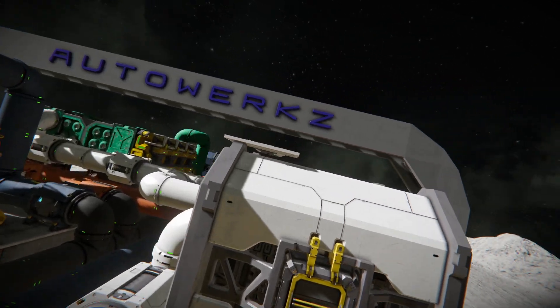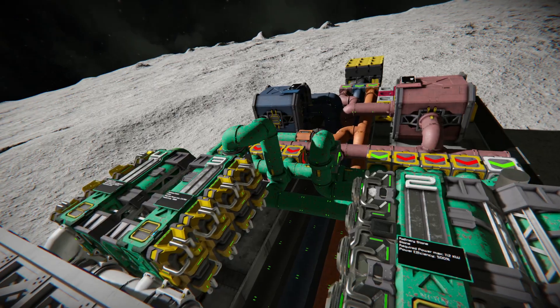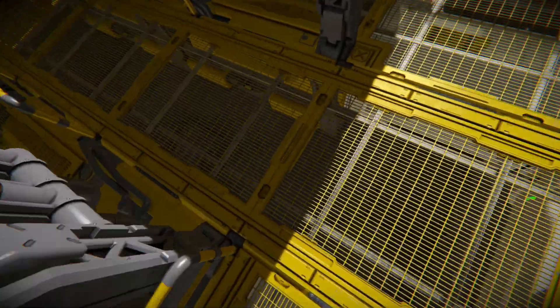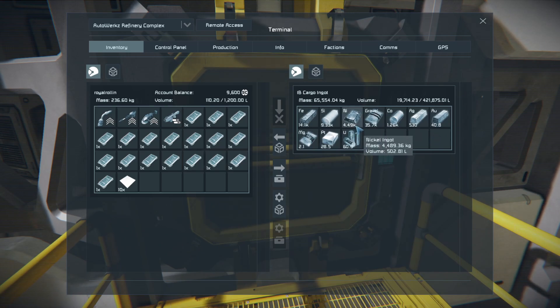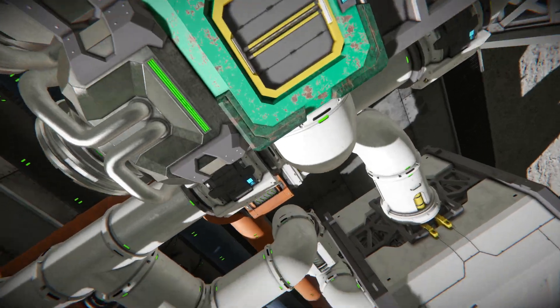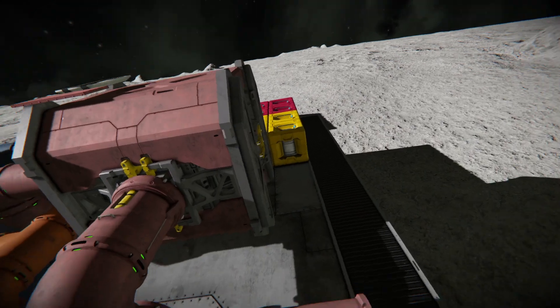All refineries are working. Let's see how many ingots I've got. We got nickel, here we got gold, also for the extra refinery cobalt, and stone — stone is pretty fast, stone is already done.